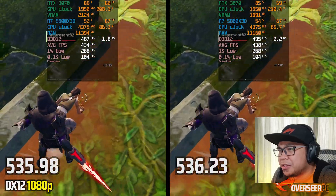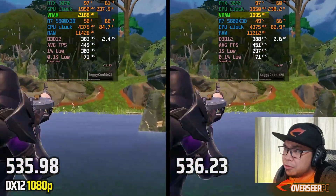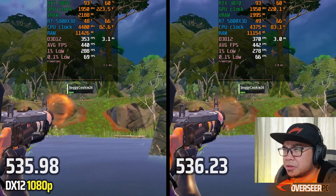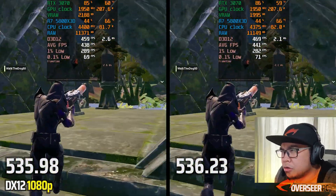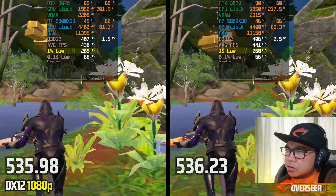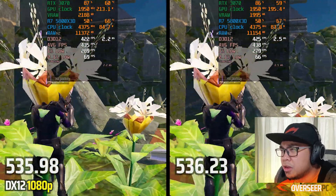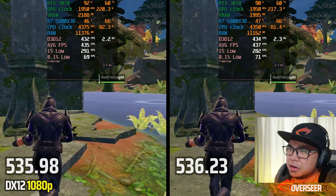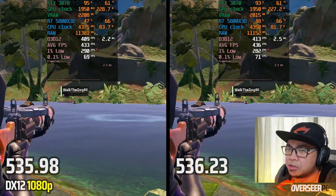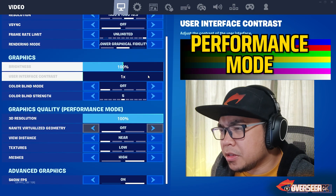Moving to DX12 in Fortnite. We're using less VRAM and less RAM, and the GPU is slightly cooler. However, the 1% lows are noticeably worse — 285 versus 268 — which is a huge difference. There are also some areas where we're maxing out the GPU more on the new driver, so the older driver is better for DX12.